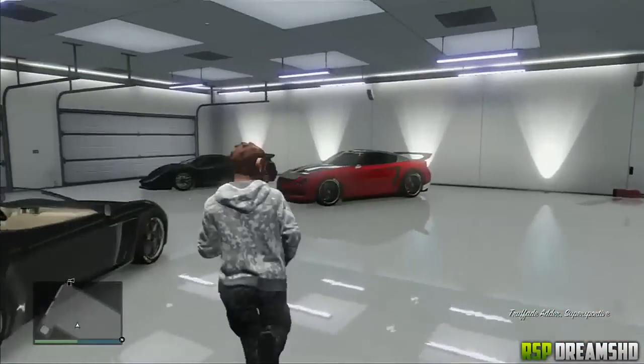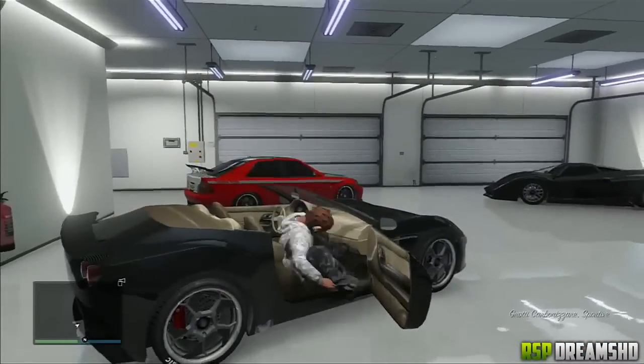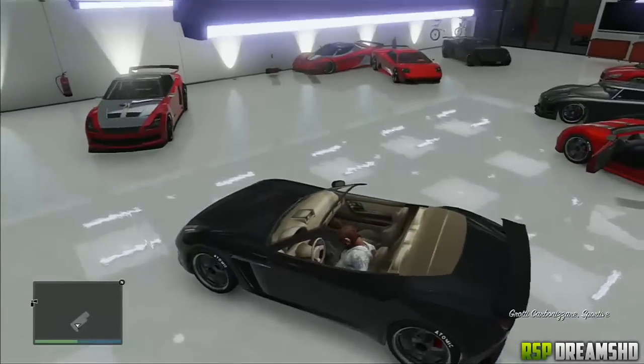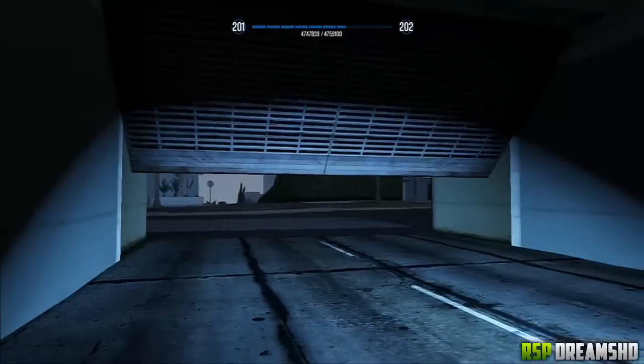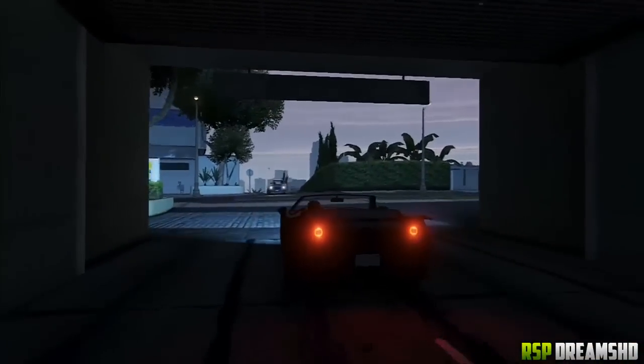Sur ce, pour faire ensuite respawn votre garage dans l'état où il était avant que vous fassiez le glitch, c'est-à-dire que vos voitures sont bien rangées, il faudra simplement démarrer avec une voiture, ensuite vous re-rentrez avec votre voiture dans votre garage, et là vous allez voir que toutes vos voitures seront à nouveau bien rangées.